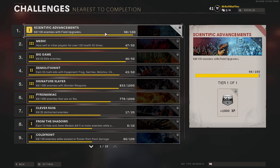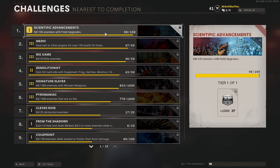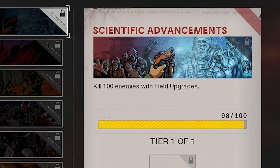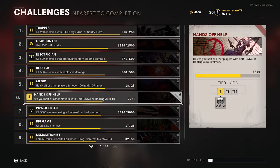This page is self-explanatory — it's got all the challenges that you've nearly finished off. It's a good idea to just check this before you jump into each match and pick maybe three challenges to remember that you're going to work on just while you do everything else in your game. For example, the top of my list only requires me to get two more kills with field upgrades and I'll get 1,000 XP, so it's really worth checking this regularly.